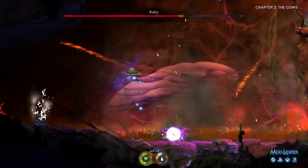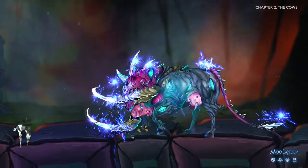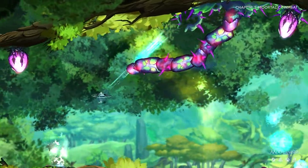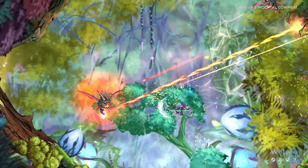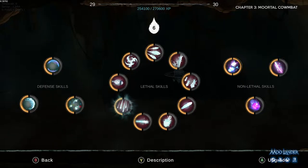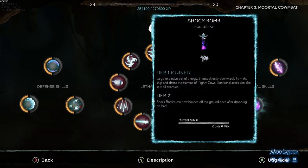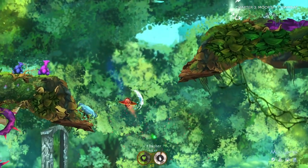We have taken care of that by creating very sophisticated AI that is going to be a challenge even for normal players. The combat of Moolander is very dynamic and fluid. You unlock multiple battle abilities by leveling up your character so you can create your unique combat build. We've created three sets of milk-based arsenal types: lethal, non-lethal weapons, and defensive abilities. Every one of those can be further upgraded with milk, and you need to switch between all weapons in real time in order to tip the scales in your favor.